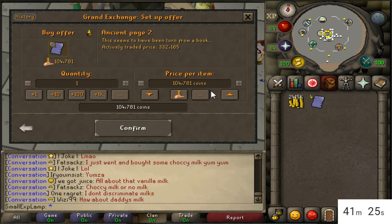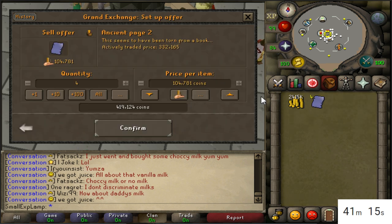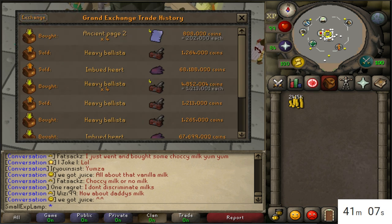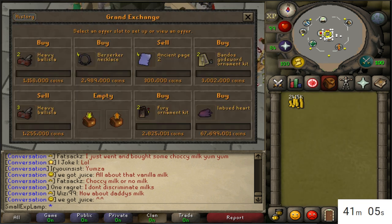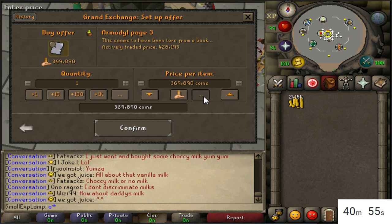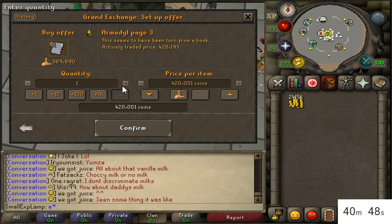Since I have a lot of ancient pages, I'm going to go ahead and buy one right now. This one didn't buy for 300k, so I'll leave them in at 300k. If they all sell I'd make almost 400k off those, which would be really nice. Armadil page 3s are showing as really good, so I'm going to check that out — I can buy them for about 20k.